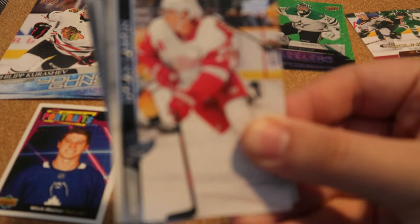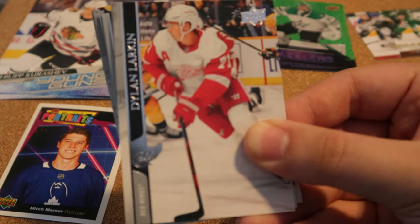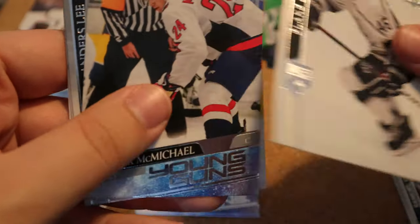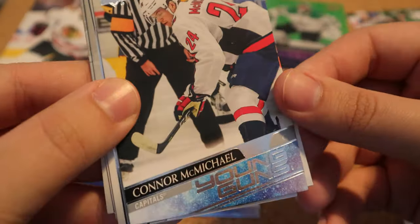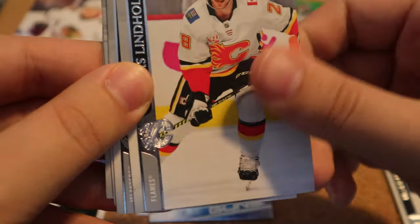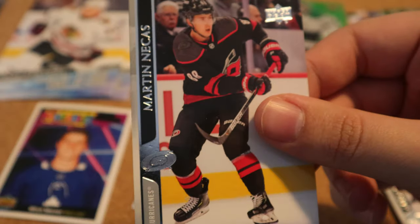Next pack, we have Dylan Larkin. We've got a Young Guns for Connor McMichael — which I might already have, I'll have to double check. Lindholm, Andrew Shaw, Neal, Winberg, Martin Necas.